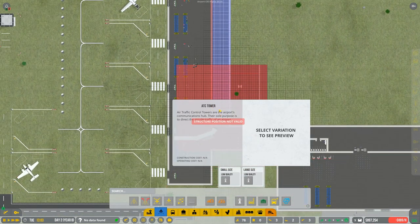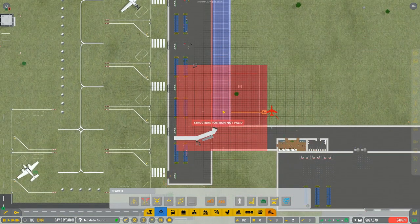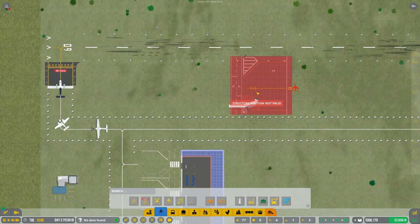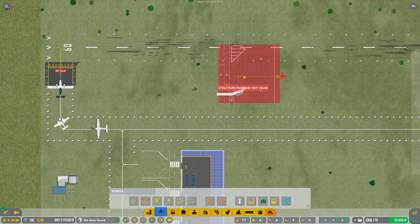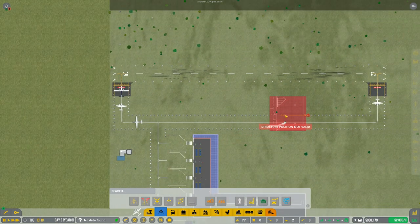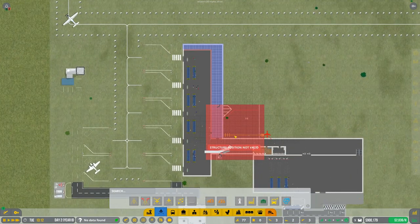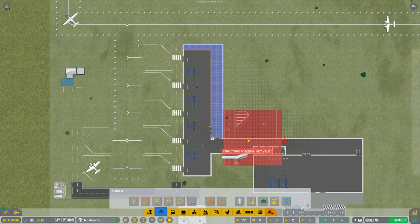Our medium stand will be here - that's how much we've got to lower our whole terminal. It could be dumb; I could have gone up, but then the runway is too close and I'd have to delete that - it'd be a whole headache either way. Both are big headaches, but we're going south. I'm sticking to it, that's what we're doing.